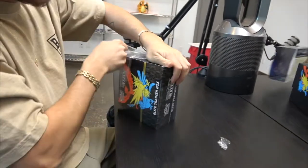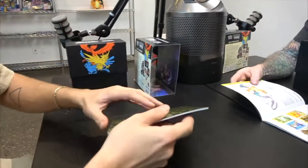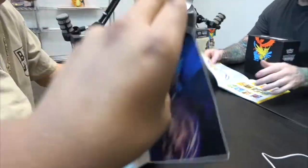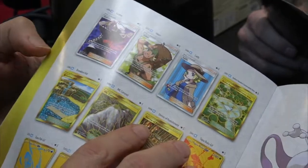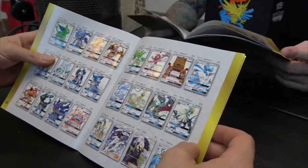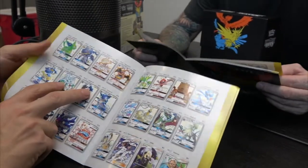There we go — this has all the cool stuff inside. See what we should be looking for. There's a gold part on the inside. We have a Tapu Boo, a Tapu Fini, a Tapu Koko, a Tapu Lele — they're the gold GXs! We got some trainers. It's gonna be a good opening. Some pretty cool stuff in here — look at all the GXs!